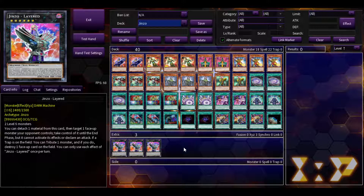For the extra deck, from what I've tested, you don't really summon a lot from it. So I just run three of the Jinzo XYZ — it's two level six monsters, and you detach one material to target a face-up monster your opponent controls, take control of it until end phase, and you cannot activate effects or declare an attack. If there are trap cards on the field, you can tribute one monster to destroy that one face-up card on the field. Each effect is once per turn.